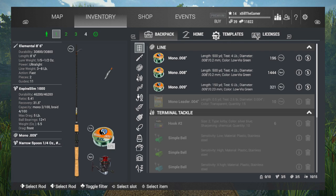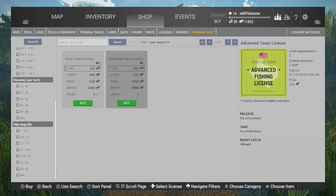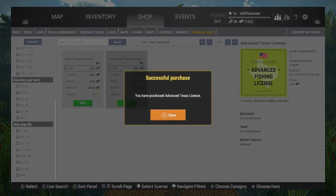I'm going to take the narrow spoon off and put a casting spoon on the Elemental so you guys can see what they're like. Make sure you have the advanced license — it's $200 for the entire day. Licenses actually run for real time, so you can see this one is going to expire at 6:49am on the 19th, and I'm recording at 6:49 on the 18th. So it's a full 24 hours — it's not in-game time, it's real life time.